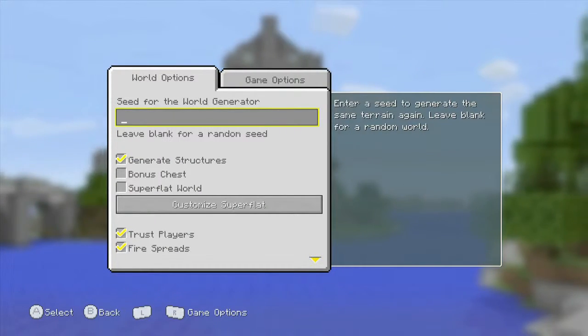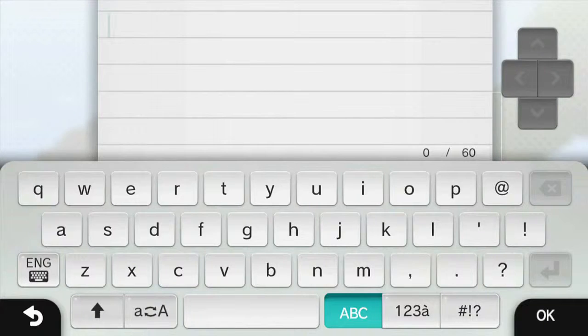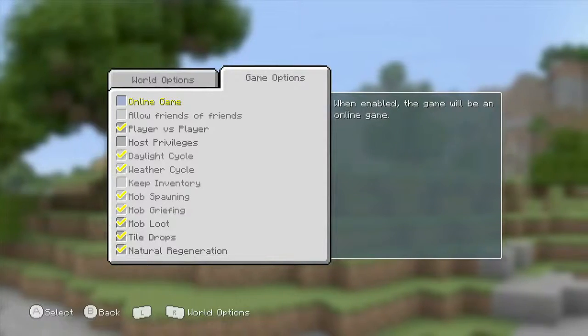Anyways, here we go. Alright, first thing you wanna do is you wanna go to the seed spot, the seed place, and you're gonna wanna type in what I just typed in right there, and the seed... the seed, yeah.